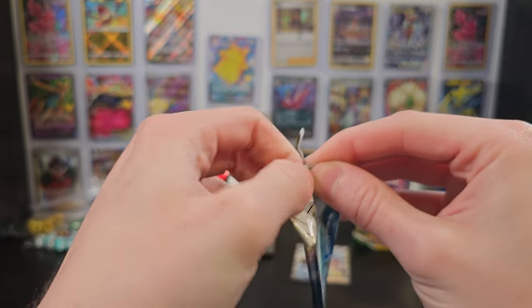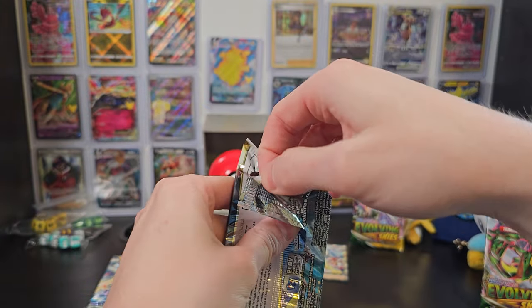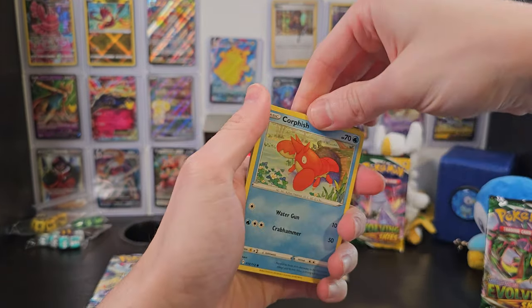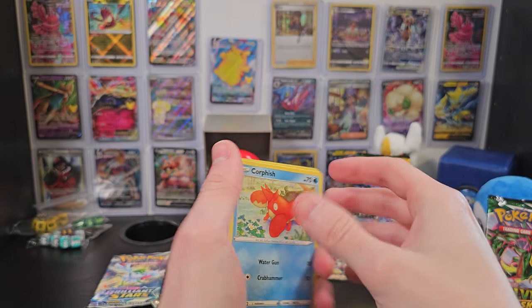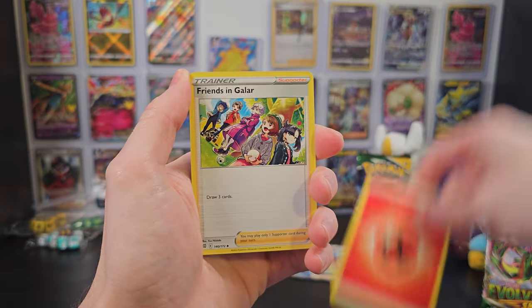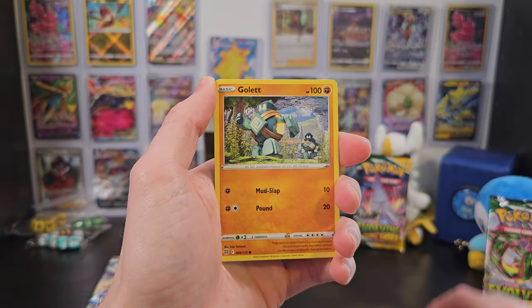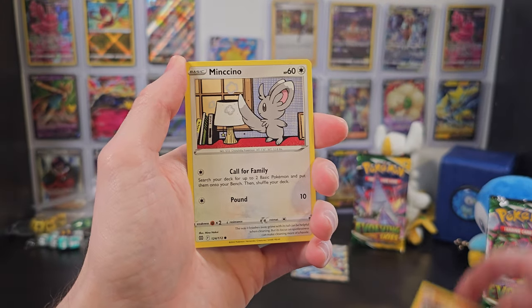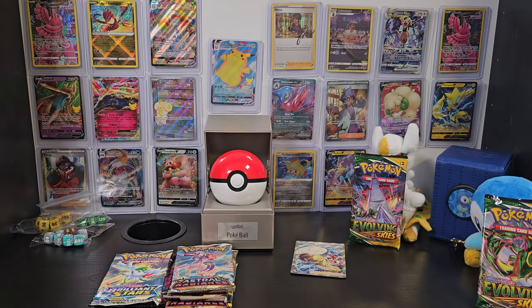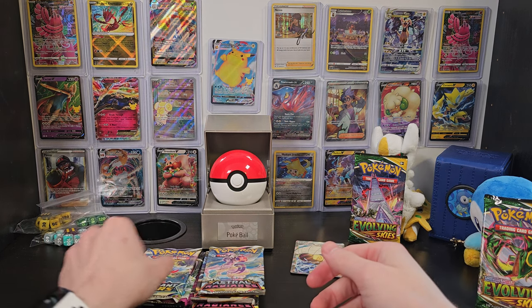I got a little too distracted asking you guys what your favorite sets are, so I'll make sure to hide it this time. It's a little harder to open this way when I'm trying to hide it on purpose, but we'll manage. We've got Energy, Friends and Galar — I like that — Team Yell's Cheer, Chinchino, Corfish, Golett, Chimeco, Chimchar, Minchino — lots of ch sounds — an Impidimp, and Luxray. Nothing major in that one either, but there's still so many packs to go, so I'm sure there's some good stuff left. We want to save the best for those two Evolving Skies.